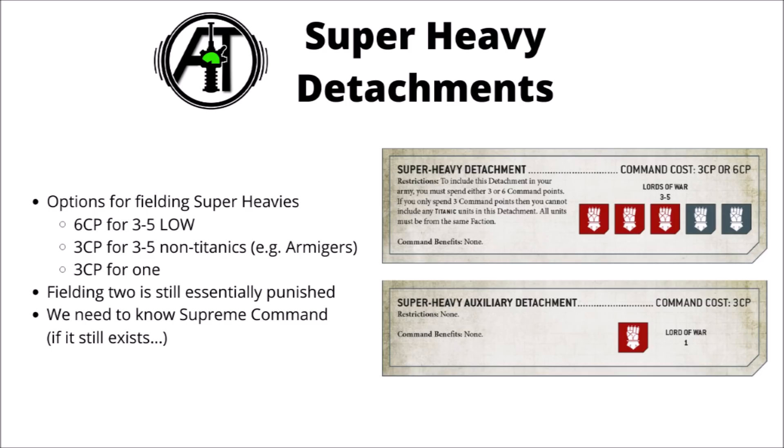You can also spend 3 command points just to include any one super-heavy in a super-heavy auxiliary detachment, although as we know from the way the rules are written, if you do fill them in individual super-heavy auxiliary supports then you don't get things like household traits or regiment traits for Imperial Guard super-heavies. It's still a pretty hefty opportunity cost, as it means if you could spend those points on something else within the detachment you already have, you'd be getting 3 more command points — and command points can do a lot of cool things.